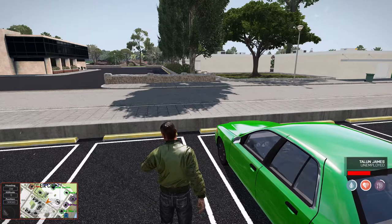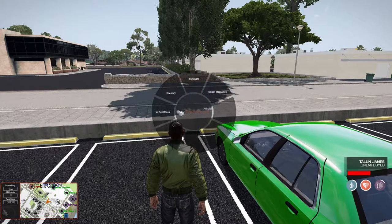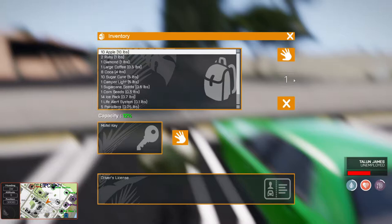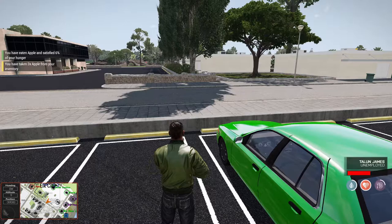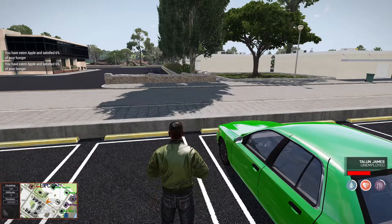Every new player starts off with some sodas and some burgers. To access them, hold down your E key and go to Inventory. Find your food and select how much you want to eat at the time. Press the Grab or Use Object icon. It will indicate to the left how many you took. Press your E key again and select Eat. You'll see on the left that you successfully ate and it satisfied your hunger.